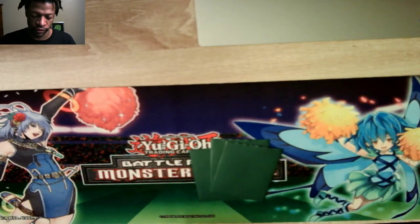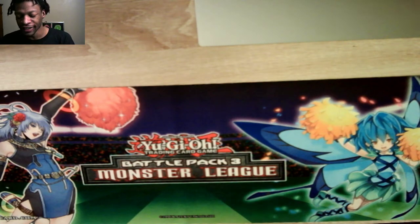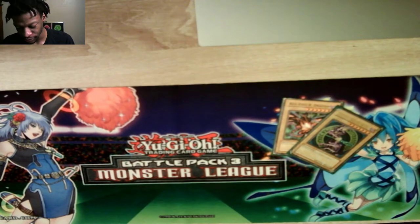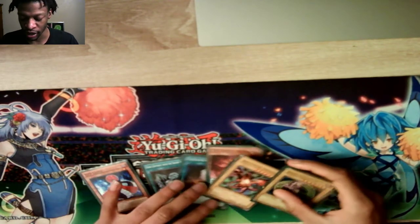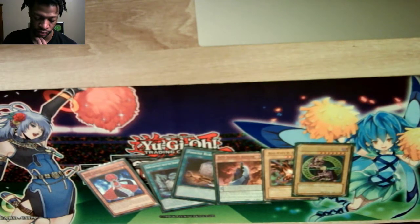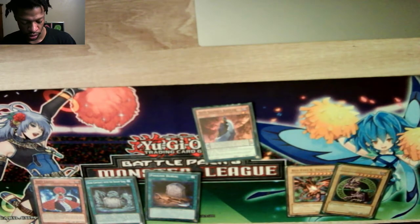Drawing six cards. I got Red Eyes and Dark Magician — that's gross. I know I'm going into Dragoon. We didn't get the three-card combo we would want to have. I'm going to Normal Summon Kepler to search Gate. Then activate Gate to get Copernicus. I have Foolish Burial — I'm either foolishing Ragnarok or Necro Slime.